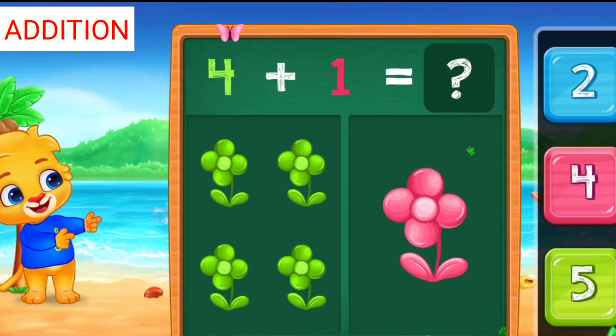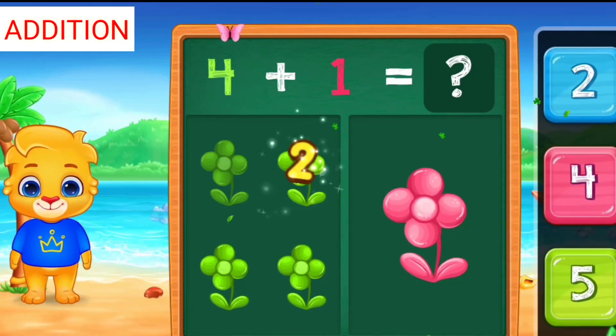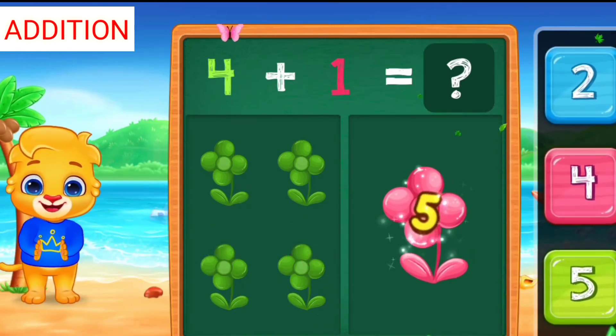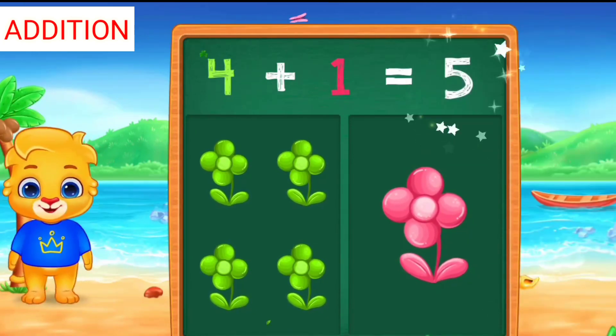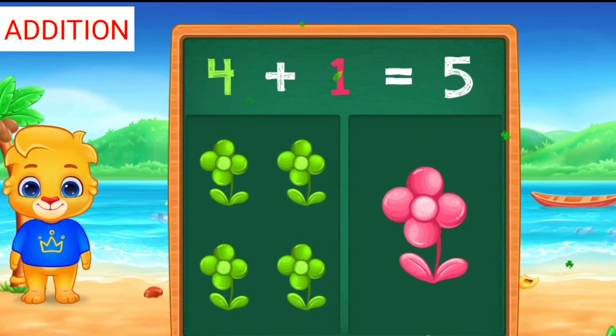Shoes: one, two, three, four, five. Four plus one equals five.